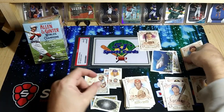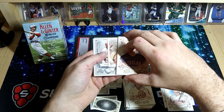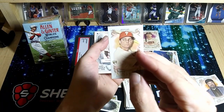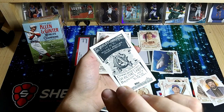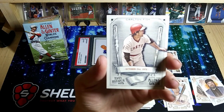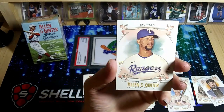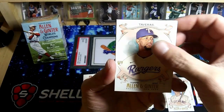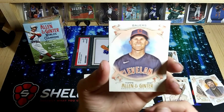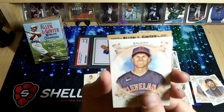We'll get into our last pack here. We got a Monick rookie card, and that is the Allen and Ginter back — it's a cool one. We got a Carlton Fisk, there's a rookie Tavarez, a Boyers. We'll see what that thick card is — I think it's going to be a bordered one.